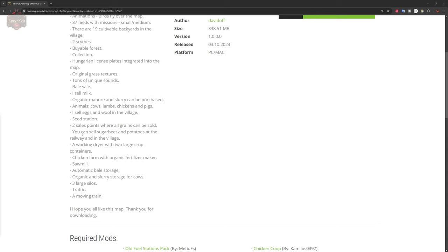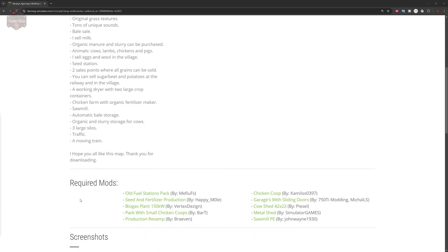There's a wool sell point in the village, a seed buying station, two sell points where you can sell all your grains, and you can also sell sugar beets and potatoes at the railway in the village. There's a working dryer with two large crop containers, a chicken farm with organic fertilizer maker, sawmill, automatic bale storage, organic and slurry storage for cows, three large silos, traffic, and a working train.